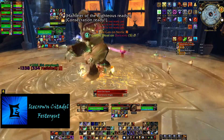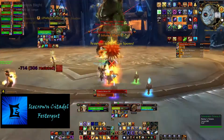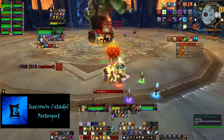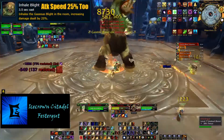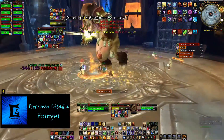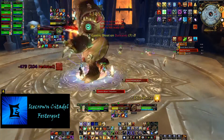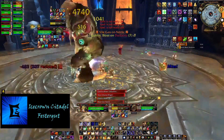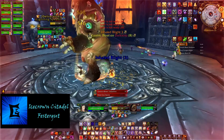There is also an ability called Gaseous Blight, which will do small shadow damage to the raid throughout the whole fight. The boss has an ability called Inhale Blight, which will increase his damage and attack speed by 25% per stack. Usually when the tanks swap for the first time, he is at 3 stacks, resulting in 75% increased damage and attack speed. So make sure your healers and tanks are prepared for that.